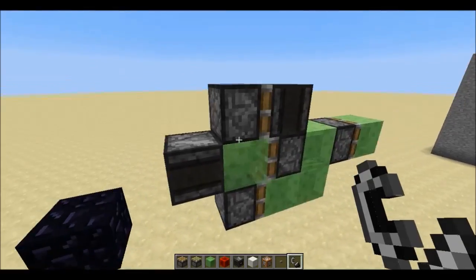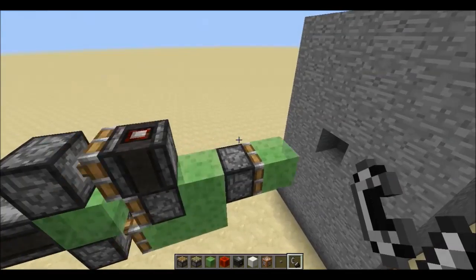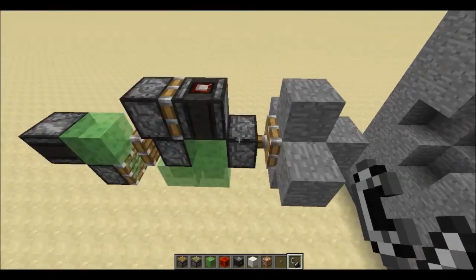If I show you again, you'll see here it comes. It keeps trying to push that Observer block, and then it hits the wall, and it pushes it, and the machine returns.